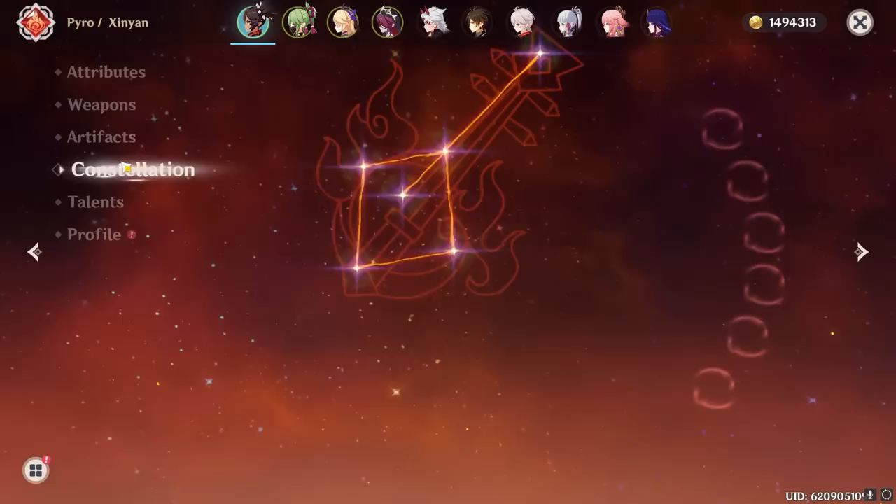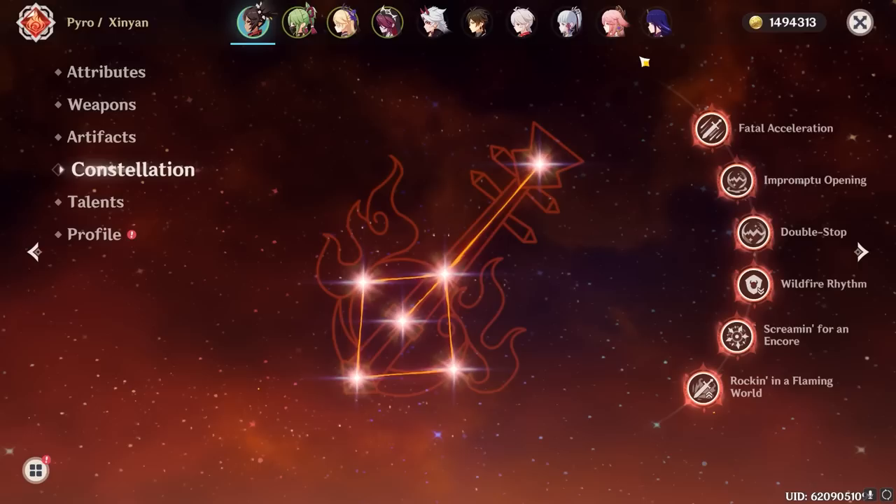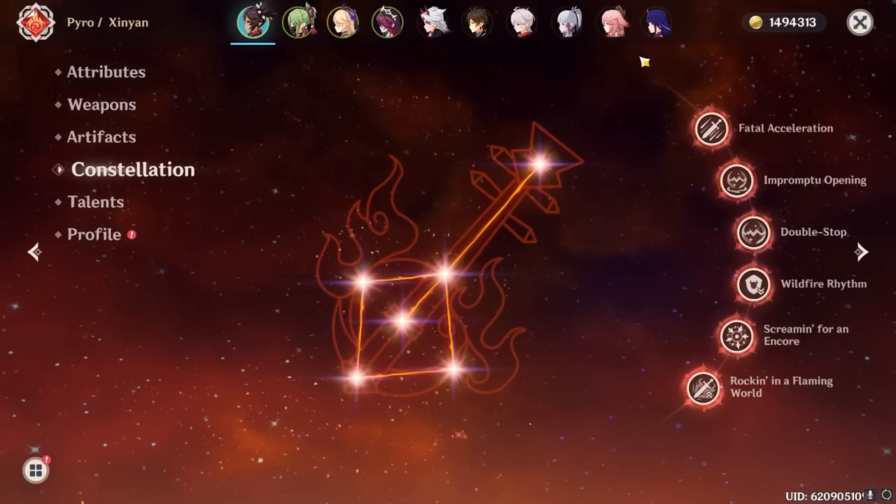Now, as for Xinyan's constellations, for better or for worse, a lot of her potential is locked behind them. The good thing is that there are some improvements to her base kit as well as generally large total damage increases that you'll get with these constellations. But the bad news is that if you don't have most or any of them, Xinyan will feel significantly less streamlined.